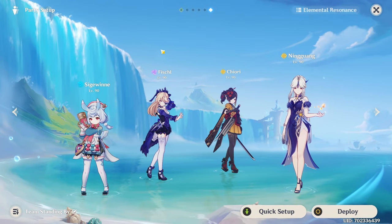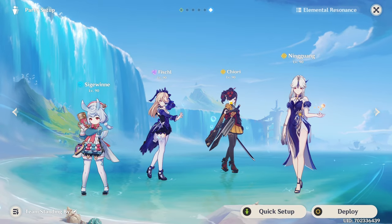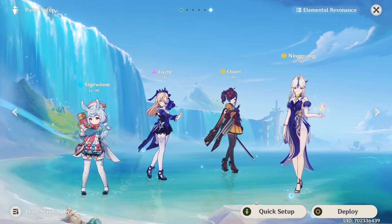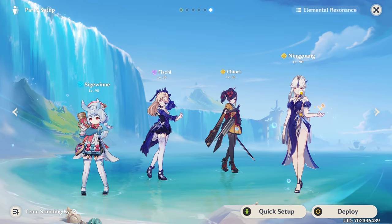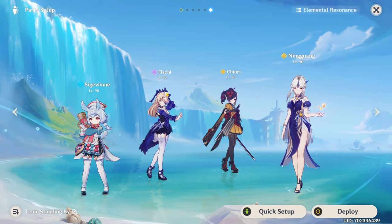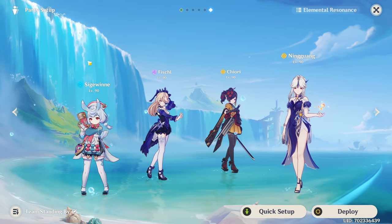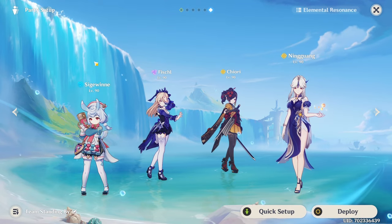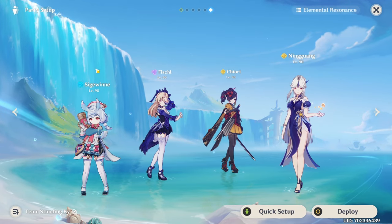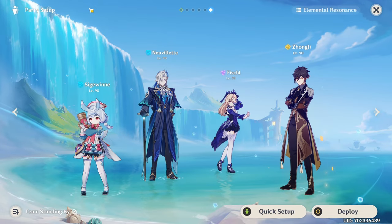Another team I like is going for Geo Resonance with hard-hitting sub DPS characters. Geo Resonance is one of the better resonances, with 15% damage for everyone on your team and 20% Geo Resistance Shred, which makes a lot of sense if you have two hard-hitting Geo characters. For example, Chiori or Albedo — you can even pick them together — or if you want a main DPS to fill field time, like Ningguang, Itto C6, or Noelle. Then I like to pick Fischl for off-field elemental skill damage, and her passive squeezes out extra damage if you trigger a lot of Electro reactions like Electro-Crystallize. Sigewinne is here to buff everyone's elemental skill damage, and if you run full sub DPS like Fischl, Chiori, and Albedo, she can fill a little field time by fully charging her elemental skill into her burst.